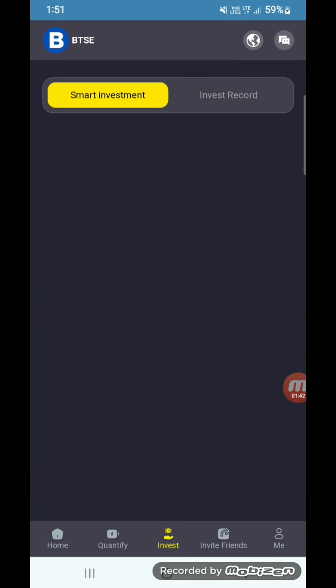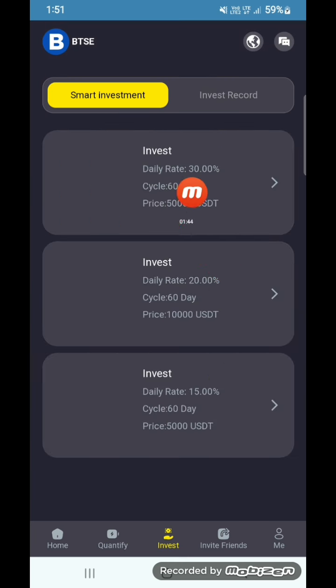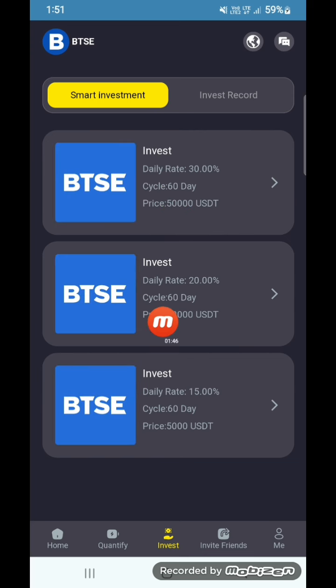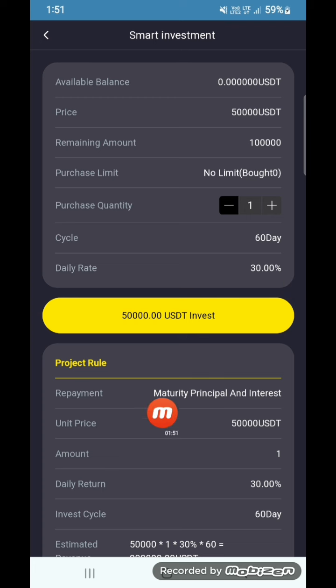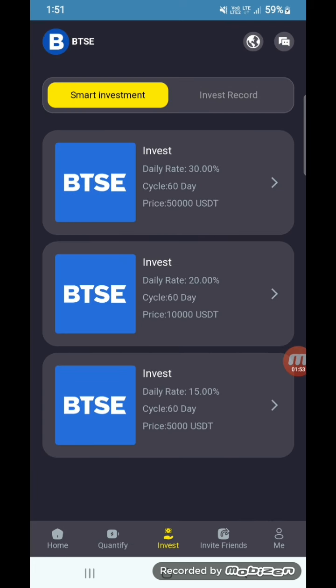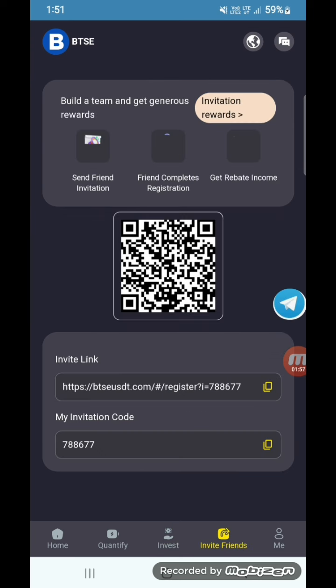You can get your daily commission after 24 hours. Here are the VIP bonds and VIP levels. Here you can check the investment option and some orders.